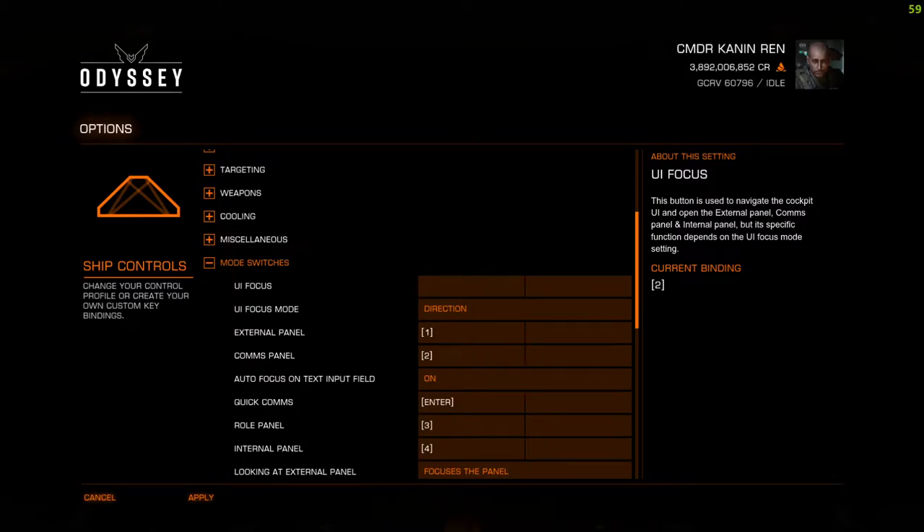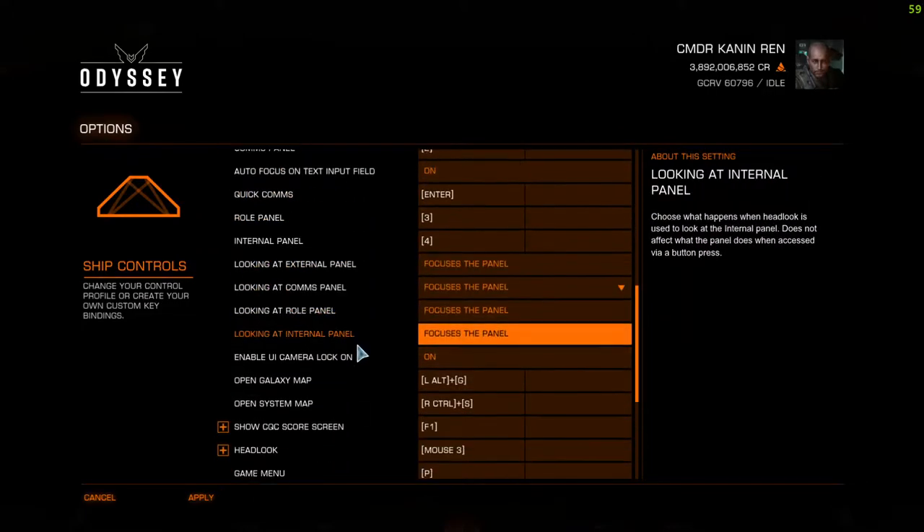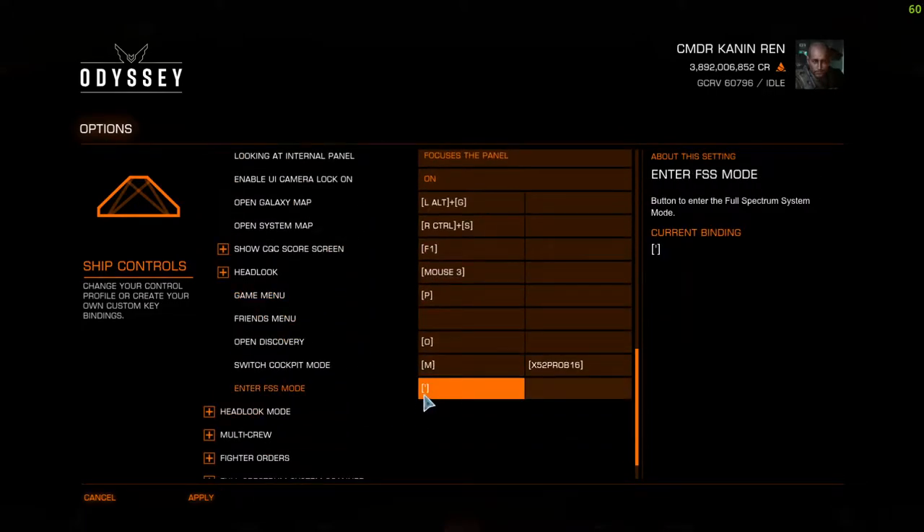Greetings commanders, welcome to this short video on how to use the FSS scanner. First thing you need to know is what to press to open the FSS scanner. You will find this in your ship controls under mode switches at the bottom. By default it's the apostrophe key.